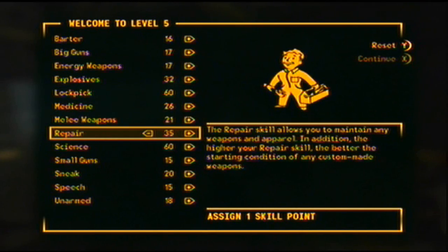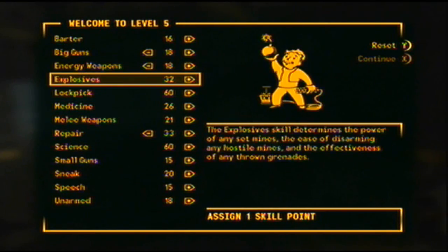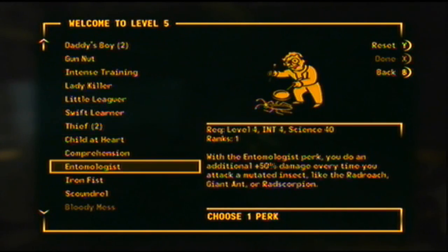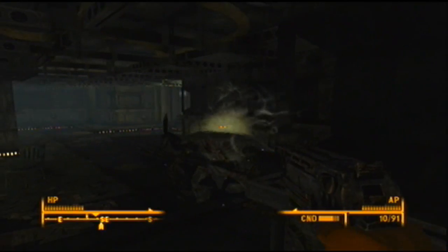Level 5! Yes! I'm gonna bring up my stats — you need at least 35 for the repair, but because of that Dean's Electronics magazine we got, you need 34. Unless you get the ability — I think I'm going to get it now — it's called Comprehension, and it makes it so that when you read a book, instead of only getting one skill point, you get an extra additional one. So you get two for every book you read. Which is kind of nice — very nice.